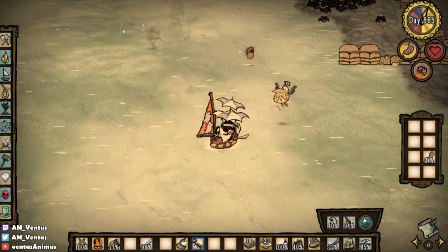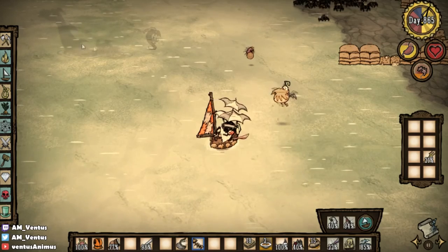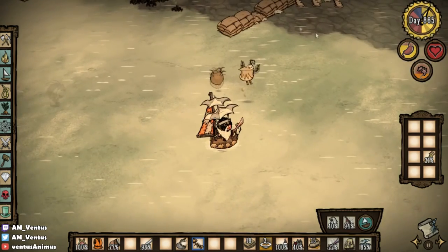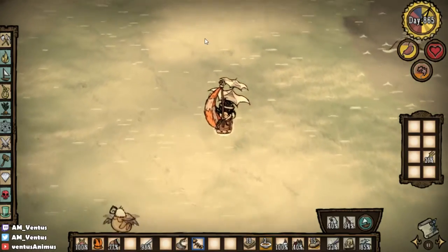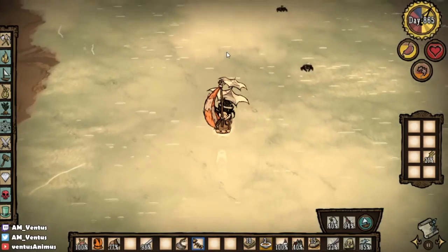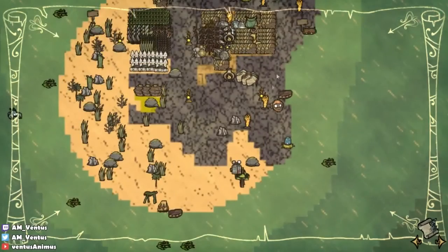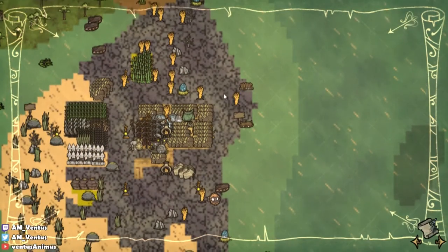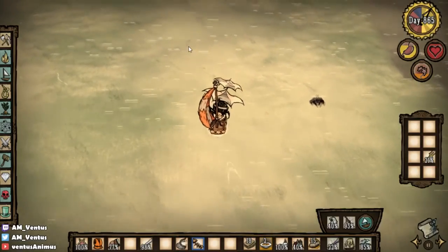The problem with shadow creatures right now is that you can easily counter them. So if this thing becomes a problem, you just jump onto land and then the other ones instantly spawn while this one instantly despawns. The other issue is, if you have double terabreeks on land and you jump on the ocean, both terabreeks die just like that.